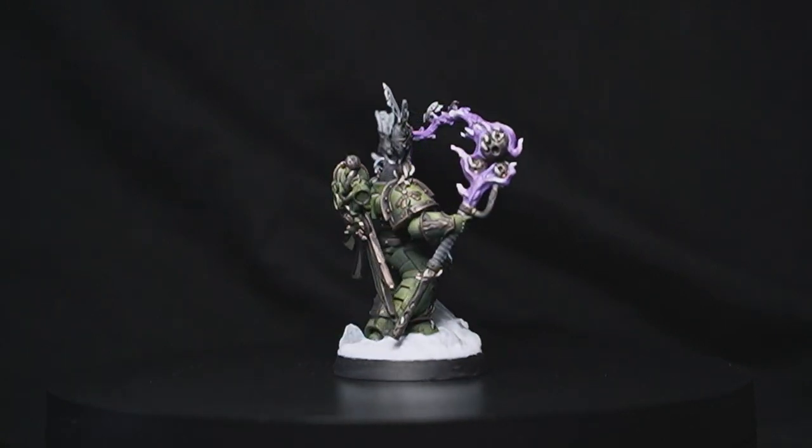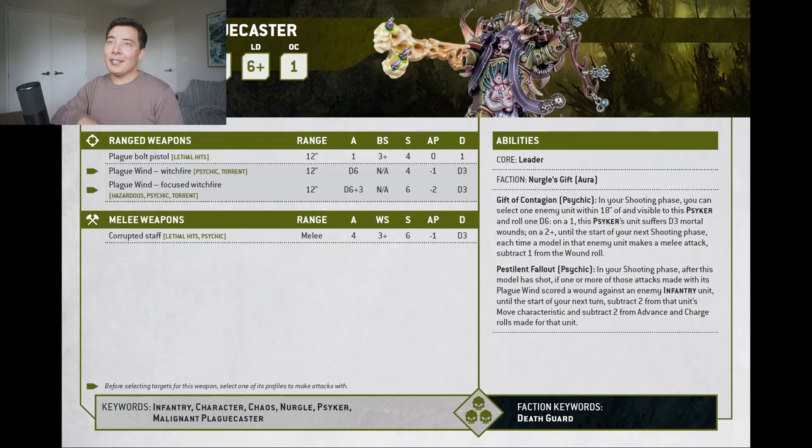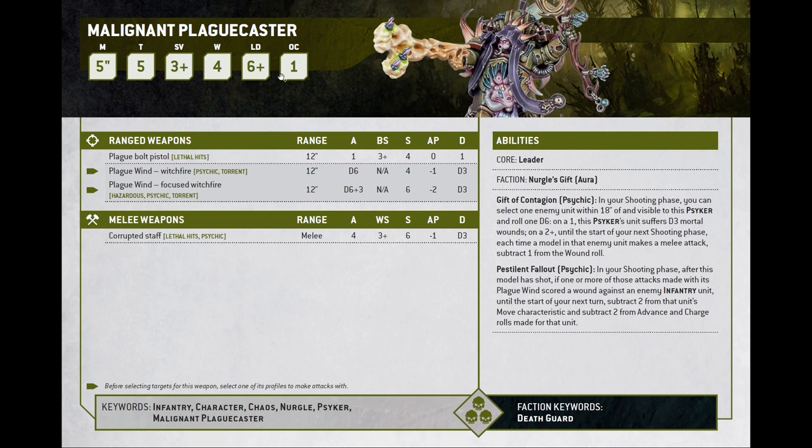Let's take a look at the data sheet for the Malignant Plaguecaster. Looking at the stats: Movement 5, Toughness 5, Save 3+, Wounds 4, Leadership 6+, and OC 1. That's actually quite similar to the plague marines — I think the only difference is the wounds; they only have two wounds each.